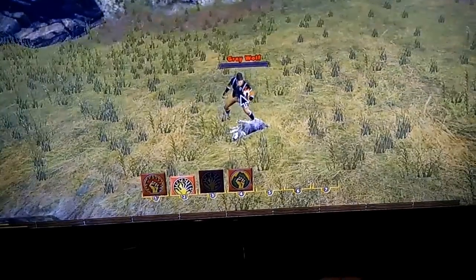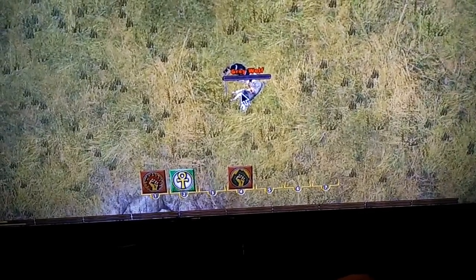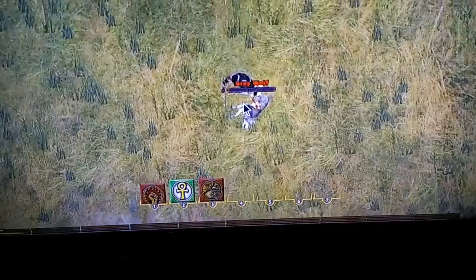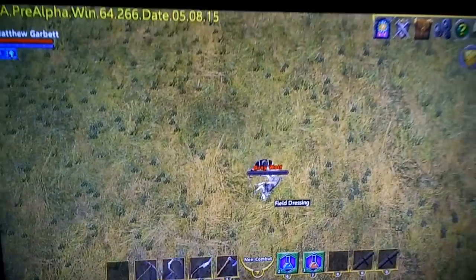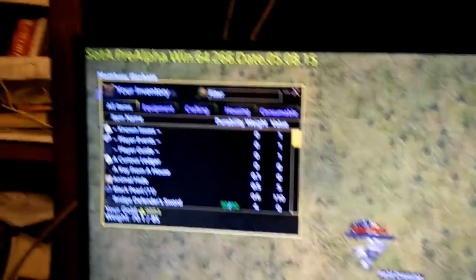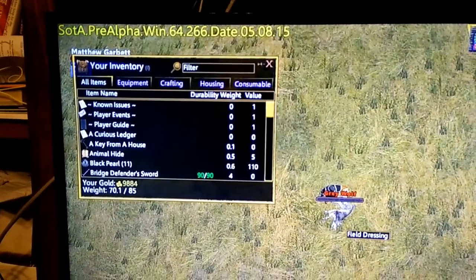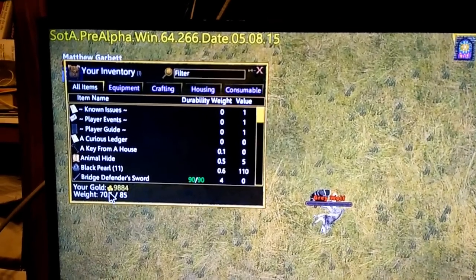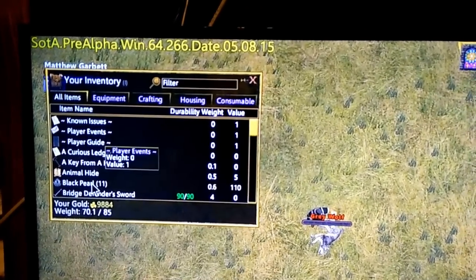I can move the camera with this. Say I want to zoom — if I put it to mouse mode, then I can zoom in or zoom out. I'm still in combat mode, so just press X to go out of combat mode. If I want to bring up my inventory, I press the start button, and I can go to mouse mode. I haven't really done much with the inventory yet as far as what the mouse mode goes.